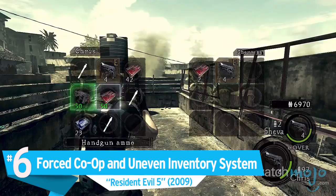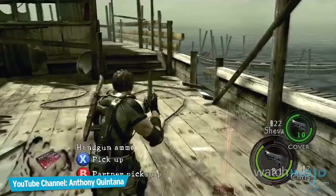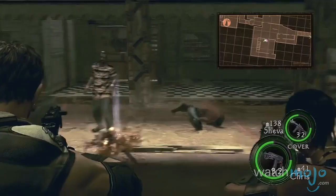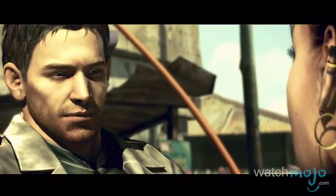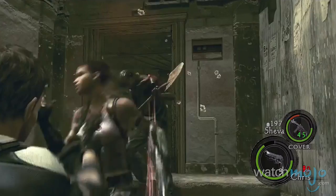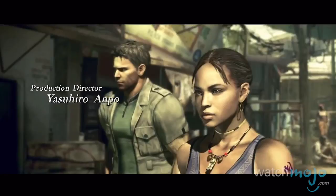Number 6: Forced Co-op and Uneven Inventory System — Resident Evil 5. Double whammy here. In a series celebrated for its tense survival horror with a bit of action, the fifth entry tweaked the formula a bit too much towards the action side. When Sheva Alomar made her debut in this 2009 title, she drove fans crazy — not because she was a bad character, but because her AI was dumb as a brick. This made co-op play almost mandatory, and the tension felt from playing what was supposed to be a horror game was almost non-existent.